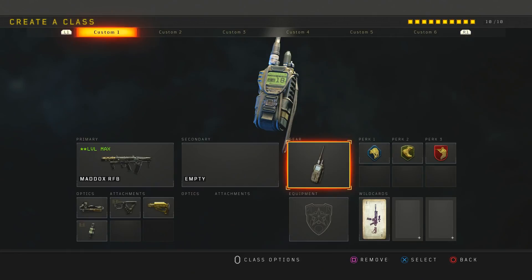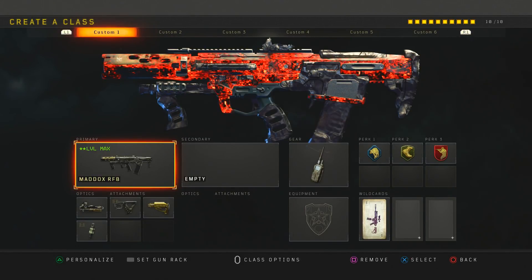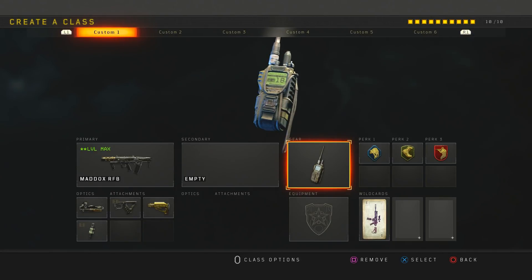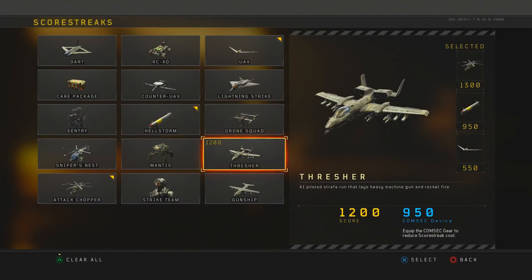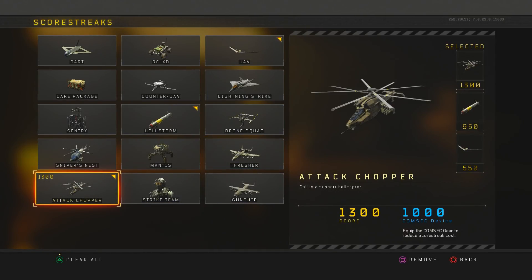I run scavenger, lightweight, and ghost with the Cosmic Device — this is a spawn trap tryhard class. They did increase some of the scores: you now get the Thresher before the Attack Chopper, and they moved the Attack Chopper score up to 1300. That's kind of weird — they've never really changed the scores of scorestreaks before. With the Cosmic Device you only need 10 kills instead of 13, which is why I run it.